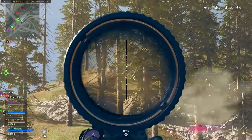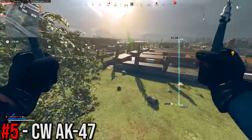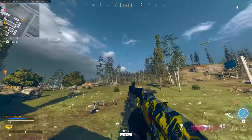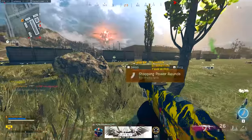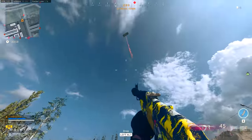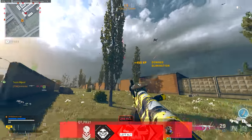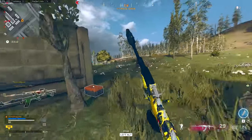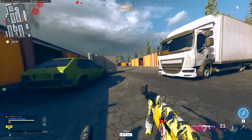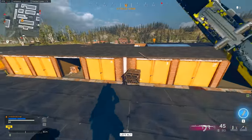Coming in at the number five spot — the fifth best rifle in my opinion right now — is the Cold War AK-47. This ended up getting a recoil buff in the Season 3 update, so it's now a lot easier to control. That was one of the big drawbacks with the AK-47 previously. The recoil patterns just weren't ideal and weren't good enough to be competitive, but now with the recoil buff it's way, way easier to use — a very simple pattern to learn, so you can almost eliminate all the recoil.